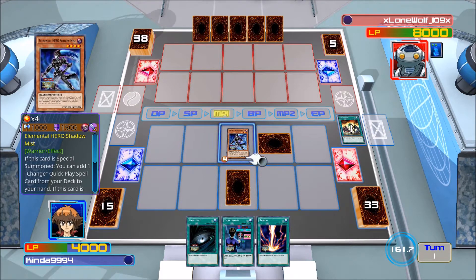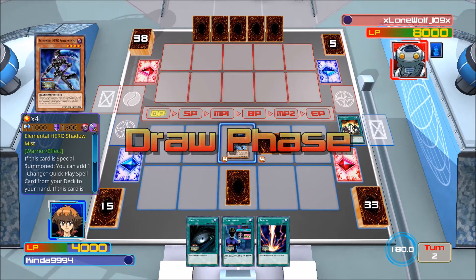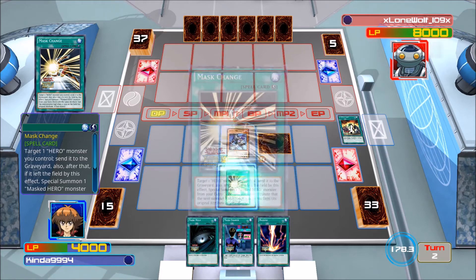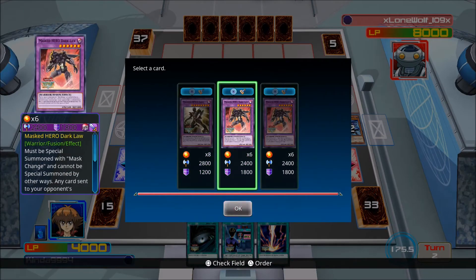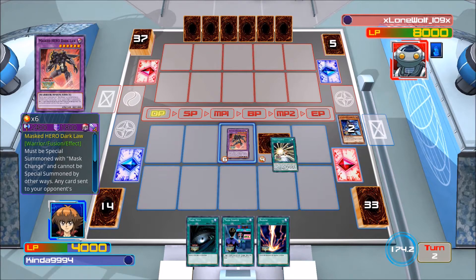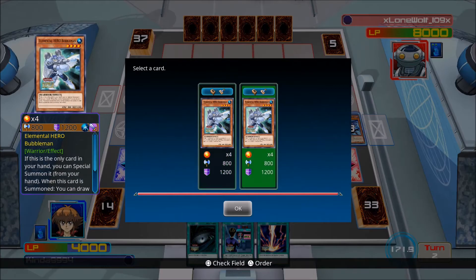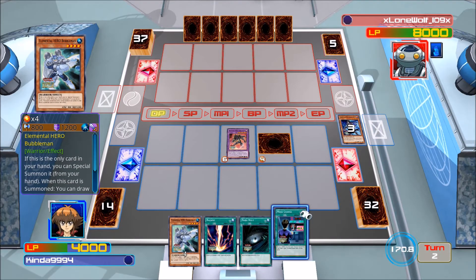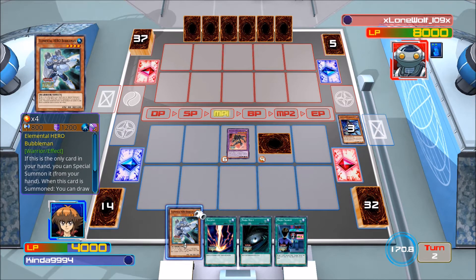We're gonna set that, I'm gonna pass and hopefully he doesn't do too much. Let's just be safe and activate Mask Change during the draw phase. We're gonna use Shall Miss's effect and we're gonna search for Bubbleman. I don't have all the cards on this game to complete the build how I want, but we'll see what he does.